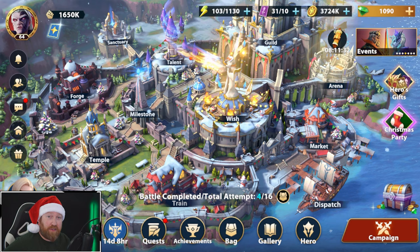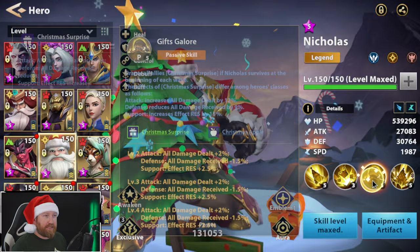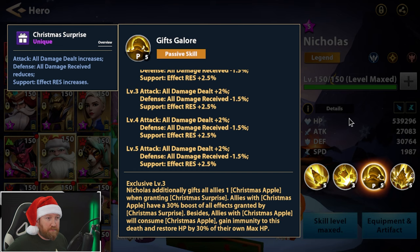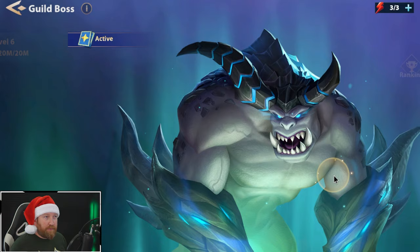What's up guys, Berry Game here back with some more Infinite Magic Raid. Today we're going to be testing out our Nicholas as part of our PvE team. Of course we have Ben Austin, we have our Lucifer, we have all these heroes, but I'm going to try to test him out because his Christmas surprise really does amp up the all-damage-dealt of our attack heroes. Especially that we have E3 - it's a 30% extra boost. I want to see how this actually performs.